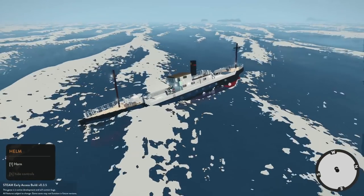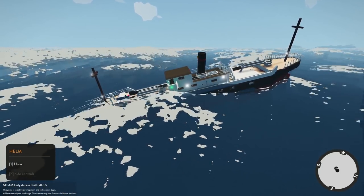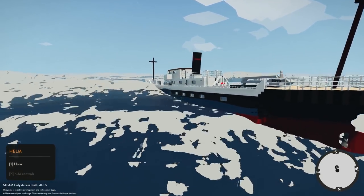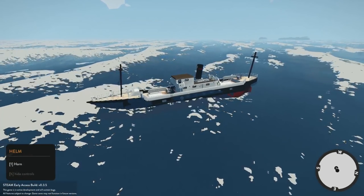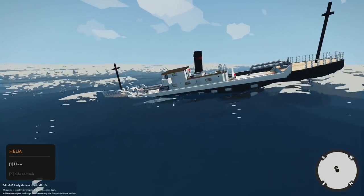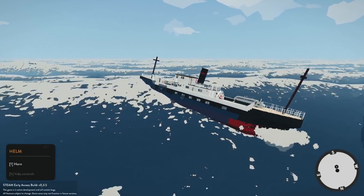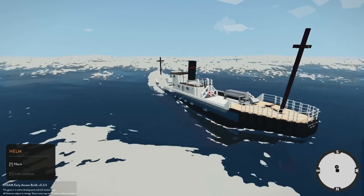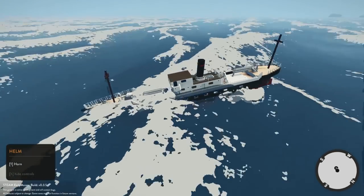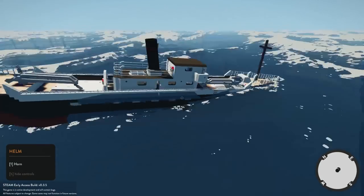We're completely dead in the water — no power to the engines. The back is starting to raise up. I didn't know you could simulate electrical failures like this in Stormworks. We have no engine power anymore, so we just sit here and wait for our ultimate demise.